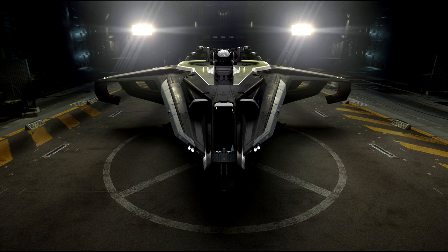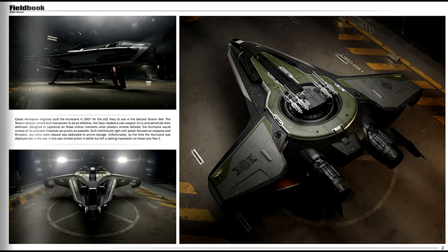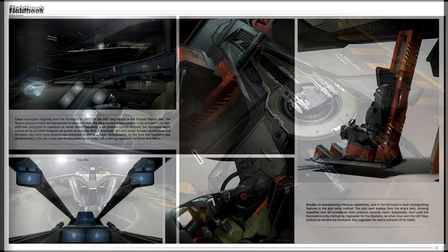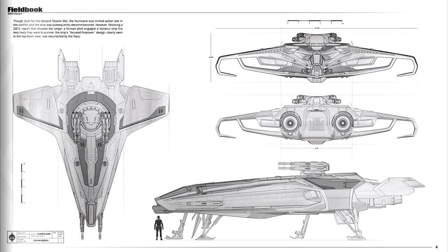On stats: the ship weighs 15,500 kilograms — about halfway between an M50 and a Hornet — and is 22 meters long, about the same size as a Hornet, with seating for two (pilot and turret gunner). It has 10 size-1 maneuvering thrusters, though the listing seemed inconsistent, so I'm counting on eight. The primary engine is a single size-2. Compare that to the Hornet: 22,000 kg, a single size-4 engine, and eight TR2 maneuvering thrusters.